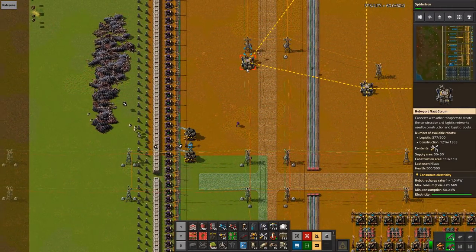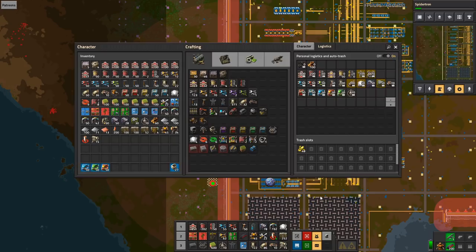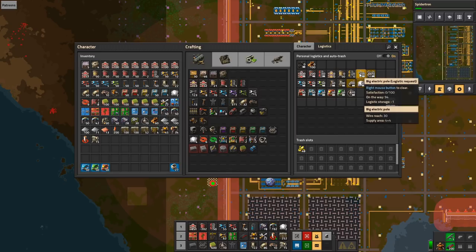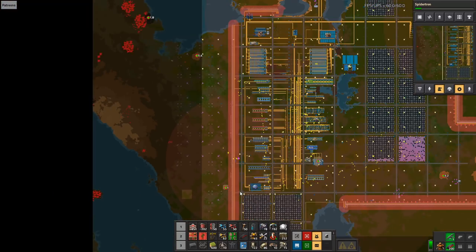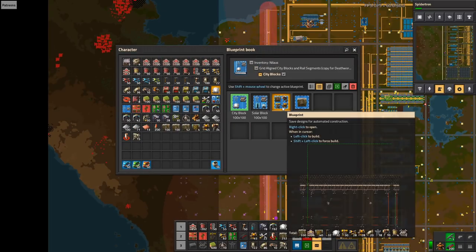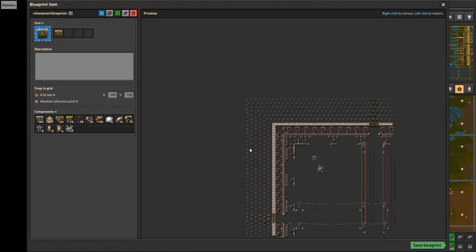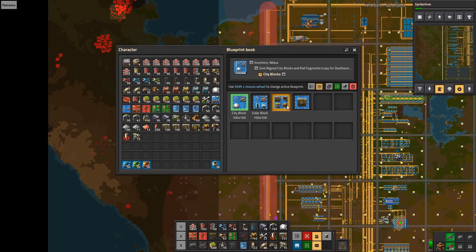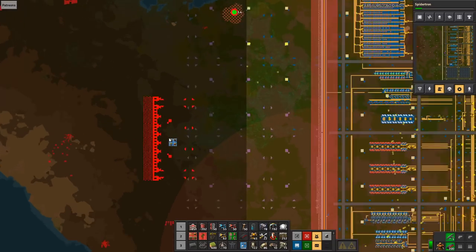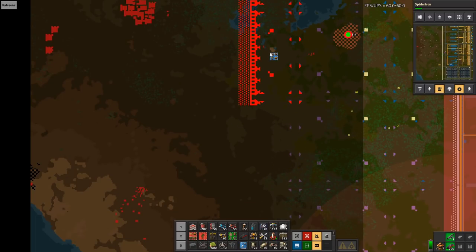Did I even get into the Roboport network? No, I wasn't even in there. I need to get in here and just stay there for a short while while these items are coming in. I'm going to have to take out the reference points — these are some really cool designs and they will be placed out here to form my perimeter.